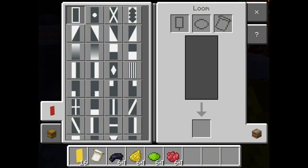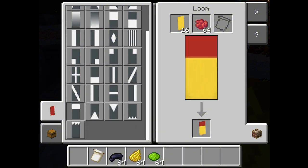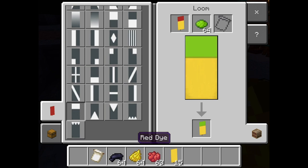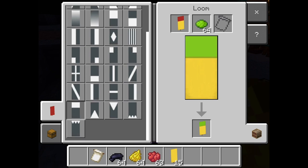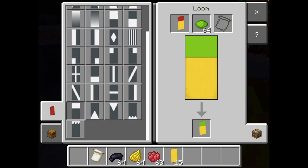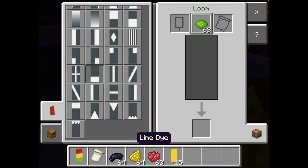Next is how to build a traffic light. You're going to need a loom. Go into the loom and insert a yellow banner, then put some red dye in — make sure the red dye goes to the top, the short stripe pattern. Put that back in, take it out, and then add that at the bottom as well.